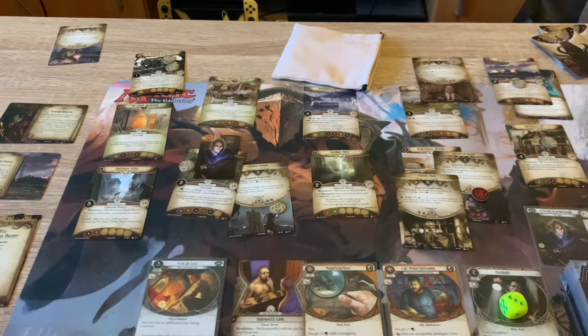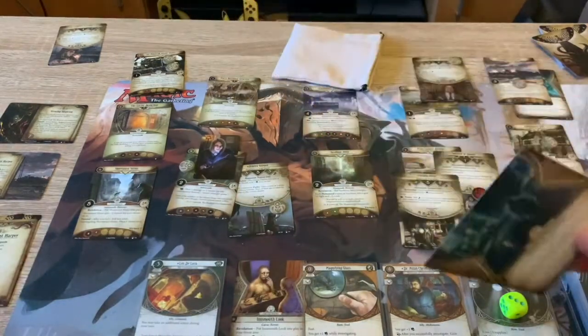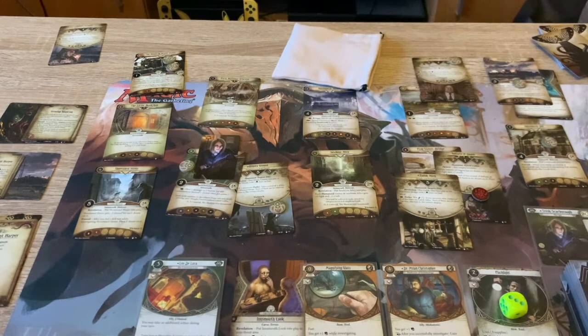I'm going to spend the clue to do this. Haunting Shadow - choose one: spend one clue, or take two damage. I've got to take two damage. That sucks.